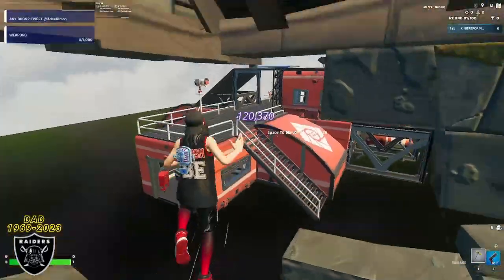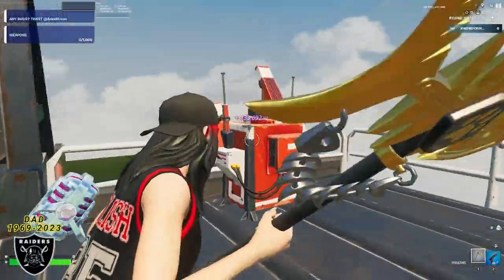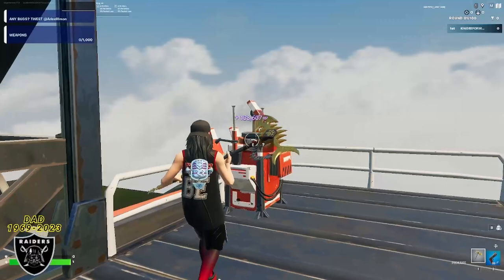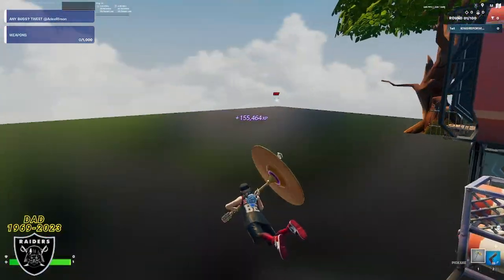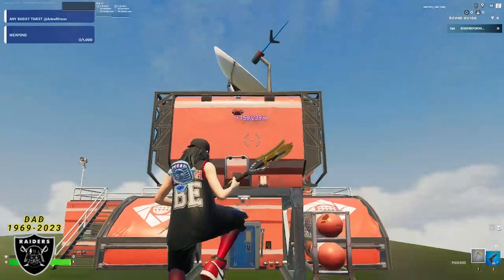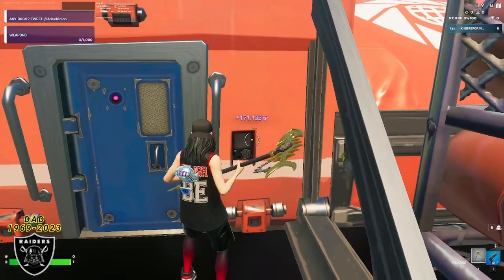For the fourth button, you're going to run out here, fly across to the orange-red building, and look at this equipment cart in the corner for XP button number four. Once you press that button, it's going to immediately give you a bunch of XP. Then you can drop down, go back to the front of the building, and look at the doorbell outside the big red building for your final XP boost of today's video.